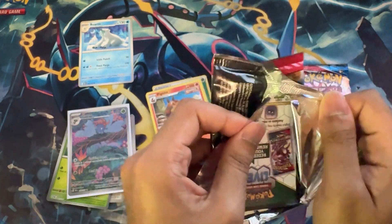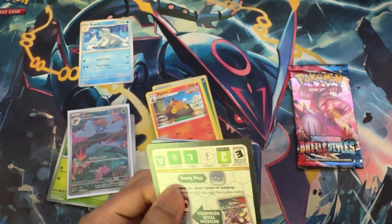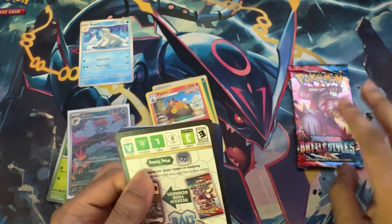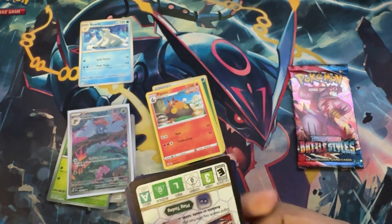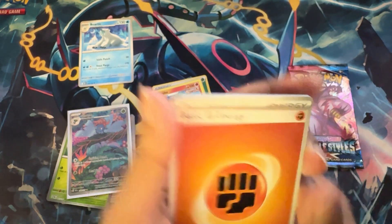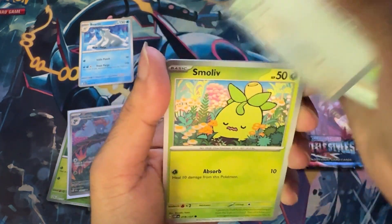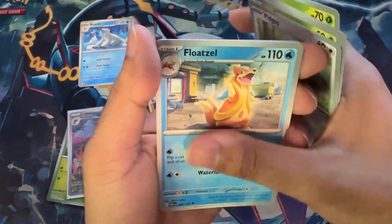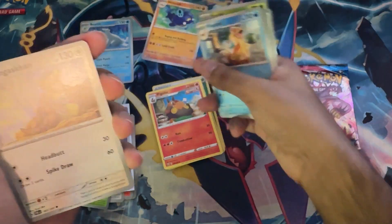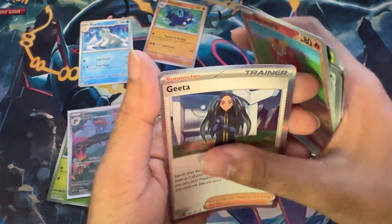That's also where I got the Obsidian Flames. The Obsidian Flames were $4.50 and Battle Styles were $3.50. Fighting energy, Rowlet, Bunnelby, Smallive, Pidgy, Float Soul, Wish Cash — also needed this, this is great! Kings Khan, Stoutland, Darumaka, Gita.